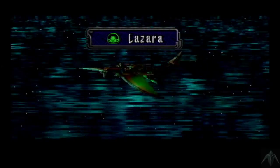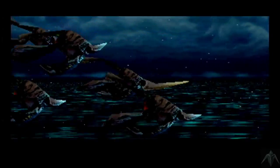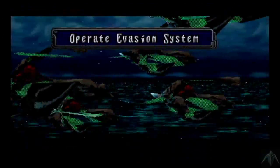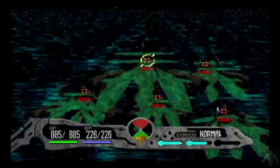And the first of many battles — I love it. Thankfully, there's a save point here so we're not in any immediate danger. New creature here: the Lazara. As you can see, they have a very unique feature — they have an intruder removal system and an evasion system.